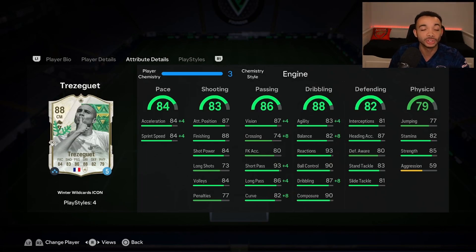The dribbling with the engine looks really good: 87 agility, 90 balance, 95 dribbling — that's with the engine. Base stats: 93 reactions, 90 ball control, and 90 composure — some excellent dribbling stats there. His defending is all in the 80s, which should be okay. I wouldn't play him as a lone CDM — you definitely want to put him next to someone a bit more defensive.